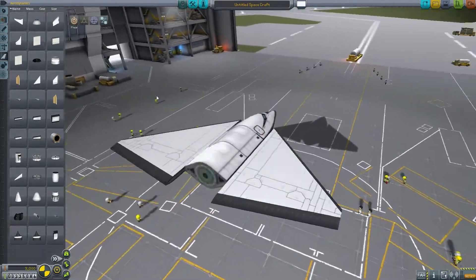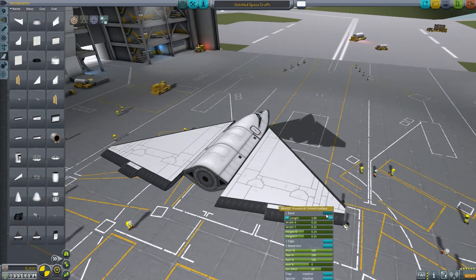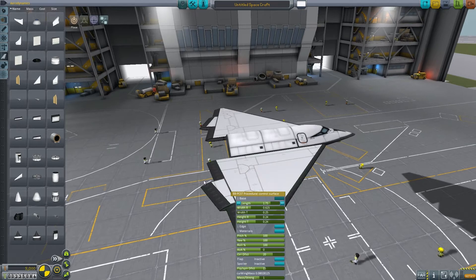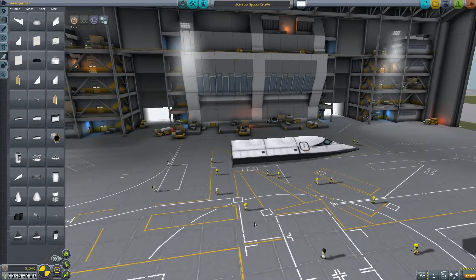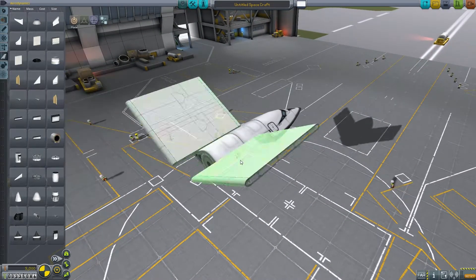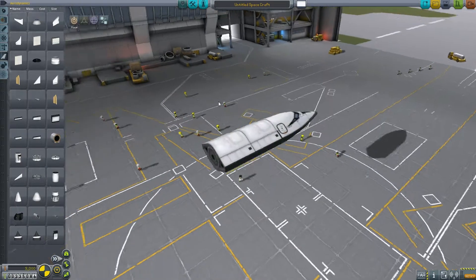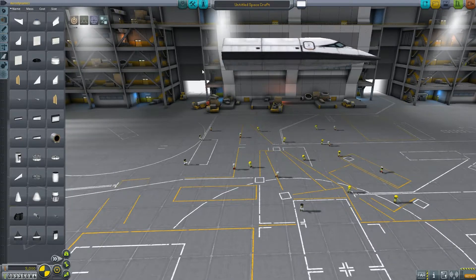You can do the same thing with control surfaces — increase the length, make it wonky, lots of cool options. There are two major benefits: first, you'll have fewer parts because you can make the wingspans you want with fewer pieces, which means ships will run better and be less wobbly. Second, it gives you a lot more flexibility and creativity in your designs. So we're going to scrap that test plane.